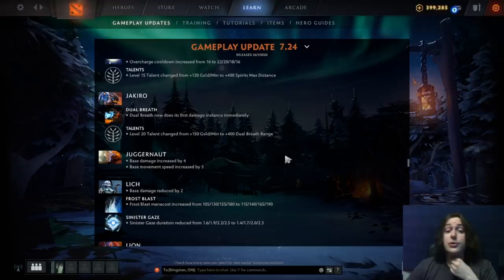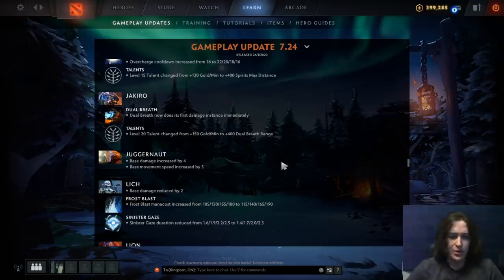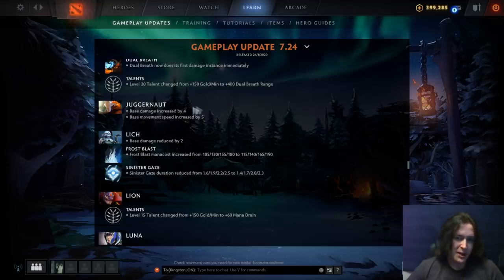Jakiro: Dual Breath now does its first damage instance immediately — great against blink heroes. The level 20 talent is 400 Dual Breath range instead of 150 GPM. At level 20 I don't think you care that much about Dual Breath range — you're still a team fighting hero and the slow is annoying, but neither that nor 20 GPM talent matters enormously.